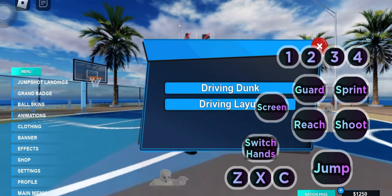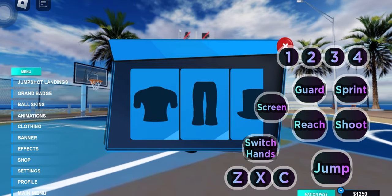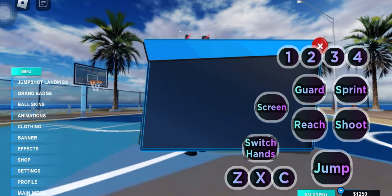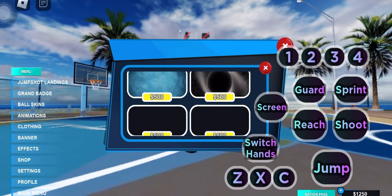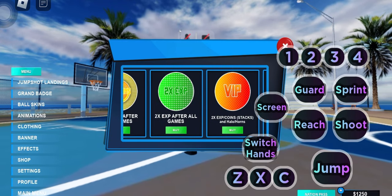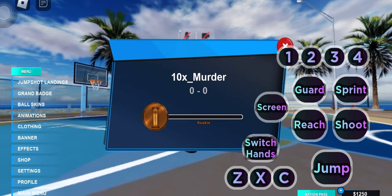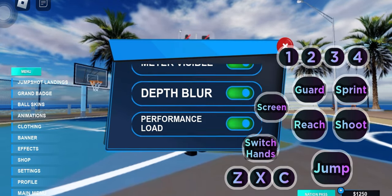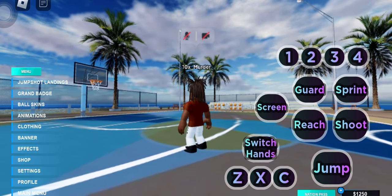So if you guys want to buy those, you can. The clothing — I don't have any clothes yet, but that's where you put your clothes on. And this is where you buy banners at. So this is basically where you buy everything — banners, animations, and all that. Game passes if you guys want them. You can also see your level and what rep you are, and you can change your settings here. So don't forget that guys.